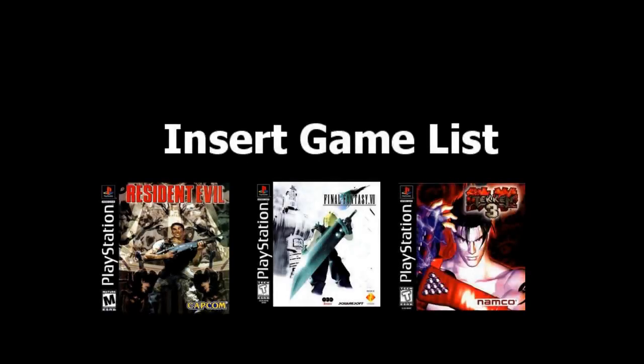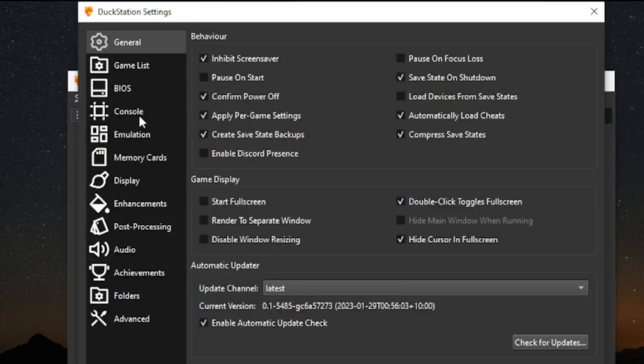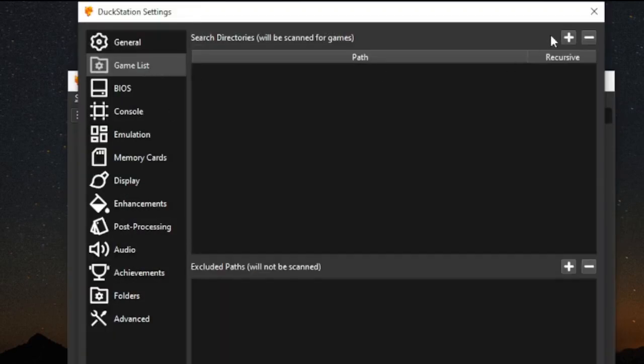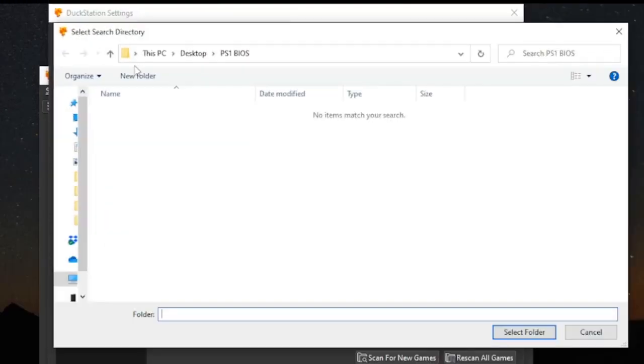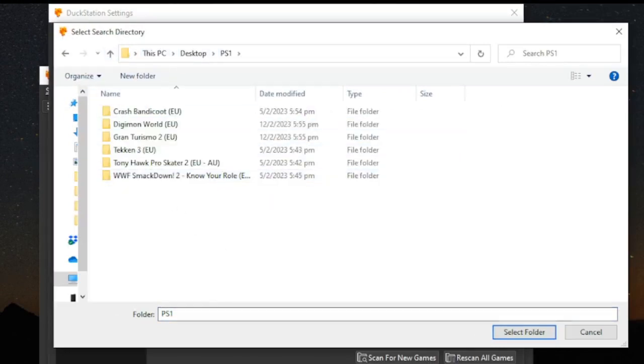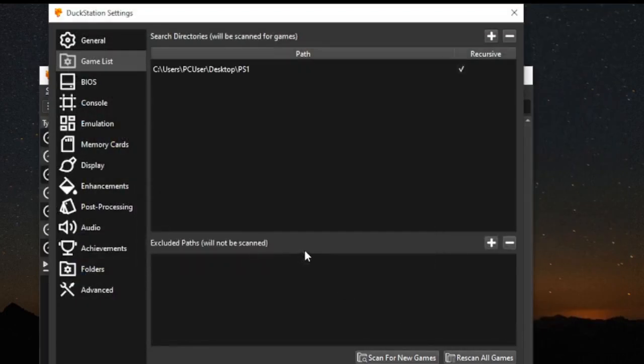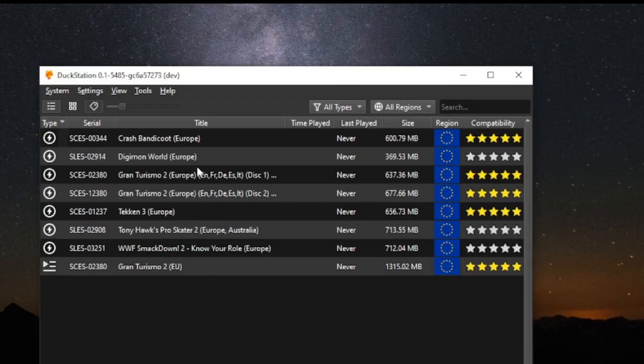Now, let's add the games to the game list. Go to Settings and select Game List. Click on the plus icon button and direct it to the folder where you keep your PlayStation 1 game backups. The emulator will perform a quick scan to see if the game backups are compatible, and a list of compatible games will be displayed.